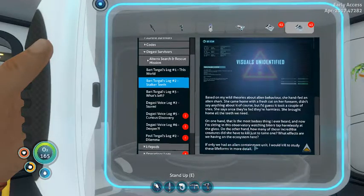The log continues: 'If only we had an alien containment unit — I would kill to study these life forms in detail.' They've been living here long enough to know about the alien containment unit and that they're sick. I'm wondering if they ever got into the base. The wording is a bit misleading — calling it an 'alien containment' specifically is different from just having a regular aquarium-type container.